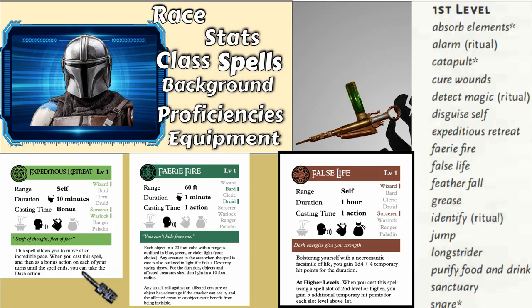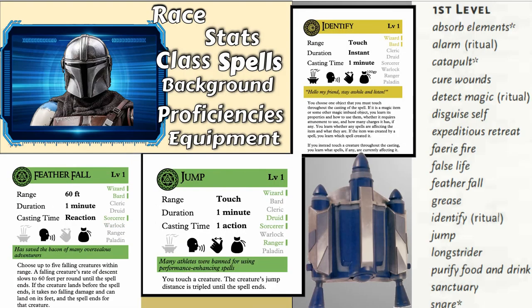Faerie Fire could be a targeting thing — some sort of grenade you throw that highlights everyone and makes them easier to shoot. Identify can just be you examining something. Featherfall could be like a parachute. Jump could be a minor jetpack. The jetpacks in The Mandalorian are way more powerful than just jumping further, but you could have a jump pack — if you've played Halo 3, the Brutes have jump packs where they can't hover but it makes them jump further and higher. It could be something like a minor thruster, or another syringe that just makes you jump higher like a steroid.